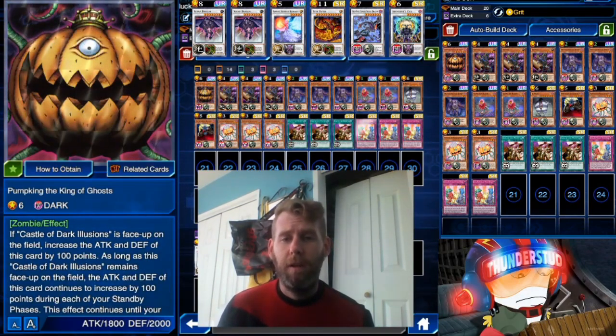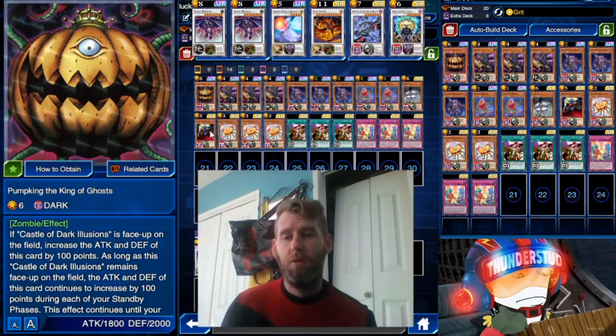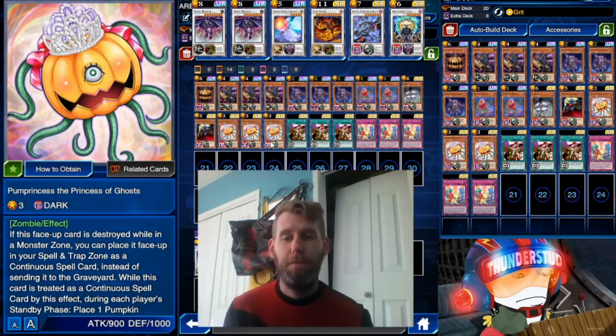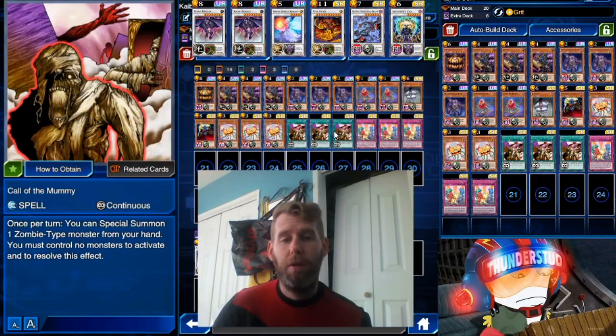It's pretty much just a zombie synchro deck and I'm forcing in some spooky little monsters like Pumpkin the King of Ghosts — we don't use his effect at all — and Patrician of Darkness, who's like a vampire. He lets you choose the targets of your opponent's attacks, which is very cool. It's easy to play around if you read the effect, but people don't read cards. I'm also using Pump Princess the Princess of Ghosts to keep with the Halloween theme.